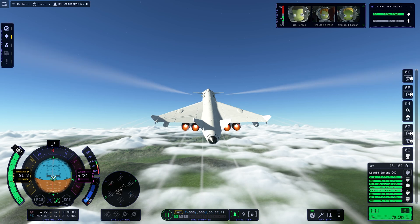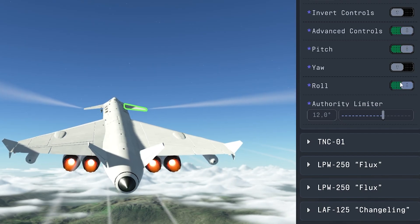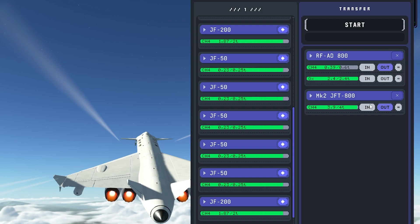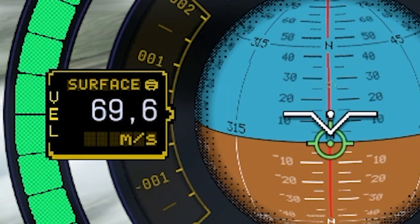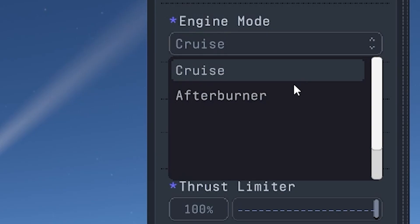Looking good, gaining altitude constantly — exactly what I want. Another little change on our elevators, set it back to normal. Now we have to open the resource manager to balance our plane — transfer some fuel from the tail to the front to change the center of mass. An action we have to repeat several times during our flight.